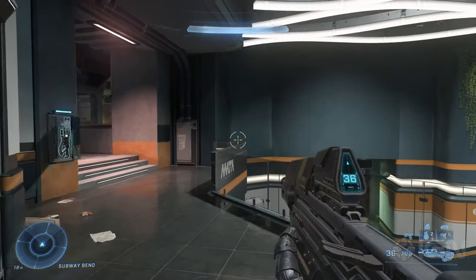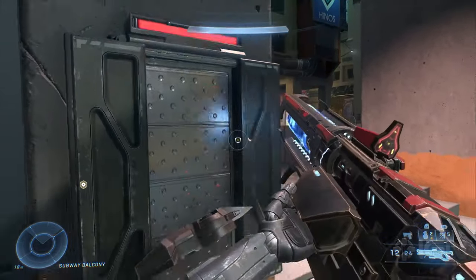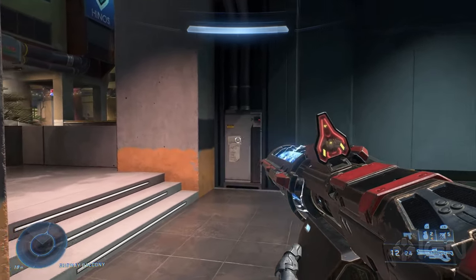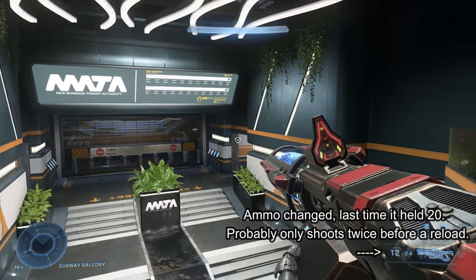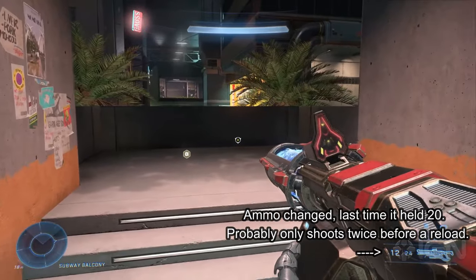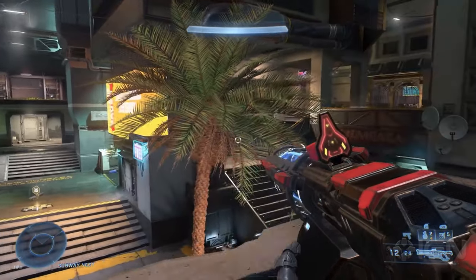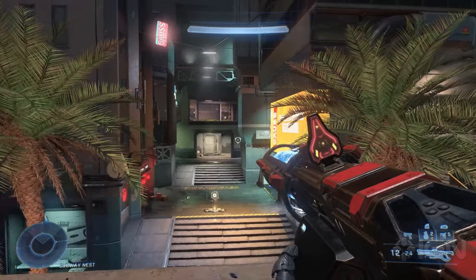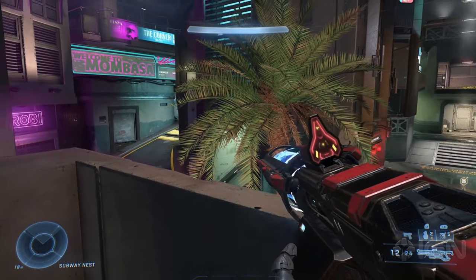I also noticed a mangler down there at their spawn. This map is asymmetrical, so I'm not sure if the other side has a mangler too. As you can see, there's a shock rifle above on this balcony — I wonder if the other team has anything else. Probably not. There's also the heat wave near the vending machine, and the rocket launcher is down at the bottom. It seems to be a really small map.